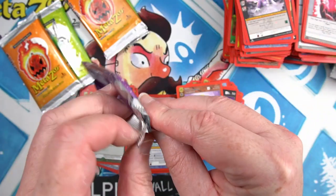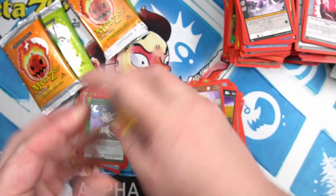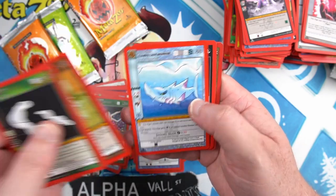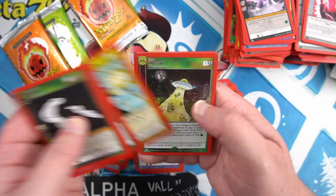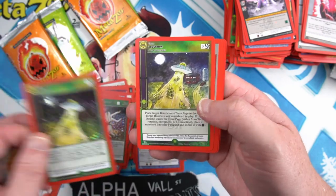Not too many packs to go — sorry for the weird cut, that's probably going to show in this video. Bloodlust, Stew, Lightning, and a nice looking full foil Abduction, followed by another Abduction.